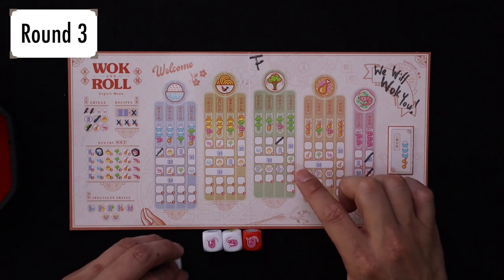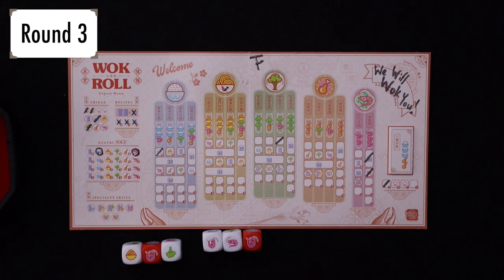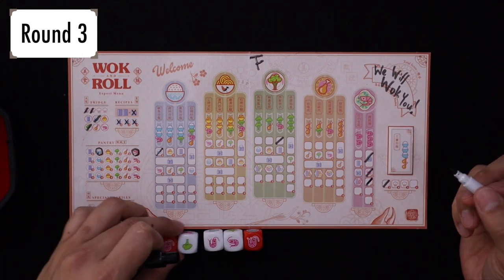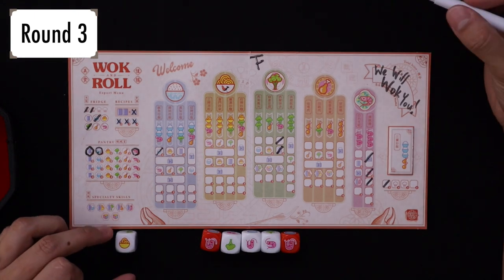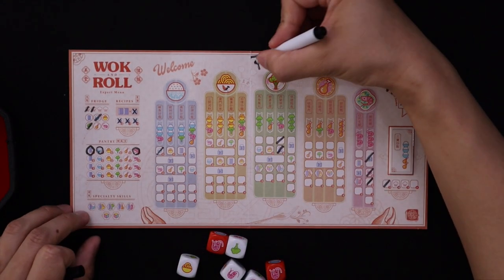Let's see if we can get broccoli and shrimp here. So three shrimp — three shrimp go here. I have broccoli shrimp here, I click that. That gives me a book. I also have noodles, but I don't have double noodles. I lost my noodles. And that was round three. Moving on to round four.